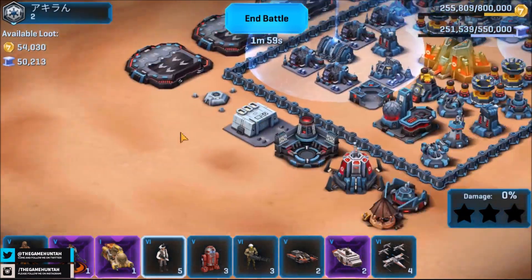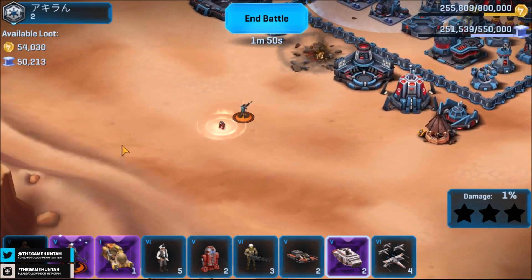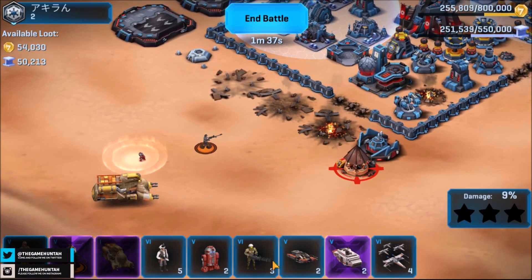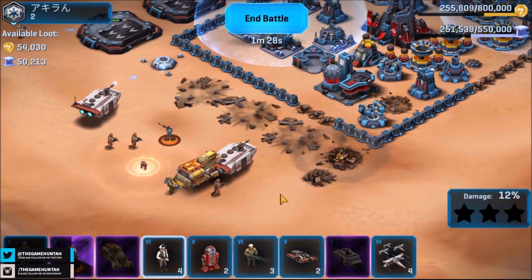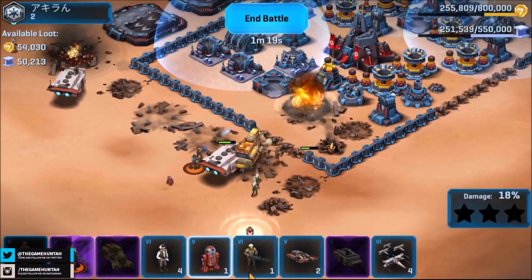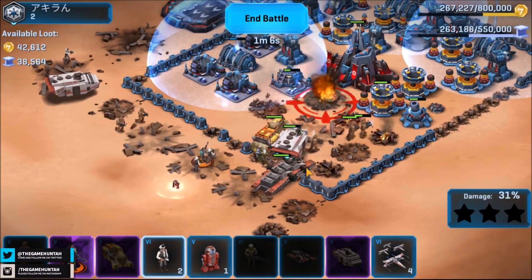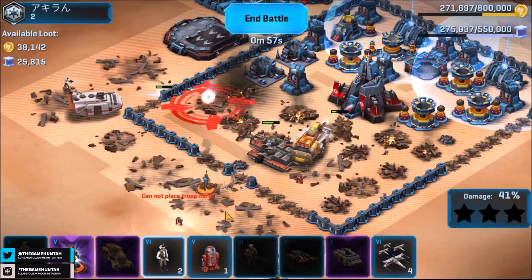Here we go - let's attack this base from the back with Kesen again, with the little medic droid. Look at the damage that Kesen is doing - it's just crazy ridiculous. I could just leave Kesen attacking the enemy base and shouldn't have any problem. I really wanted to show you how strong the special ability of Kesen is - just mind-blowing. Kesen, are you going to target that rocket turret? Yes - goodbye, sayonara. Nothing to worry about. The amount of damage is just ridiculous.